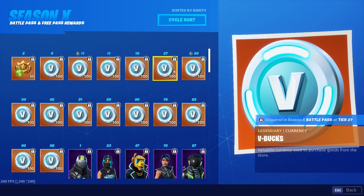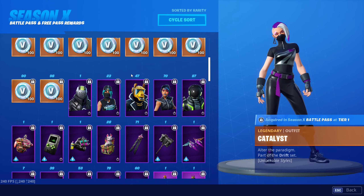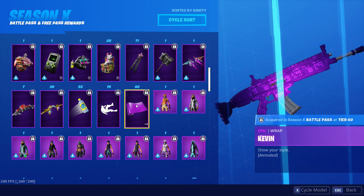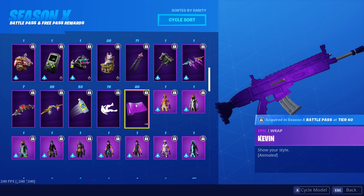You can see basically you will get one, two, three, four, five, six, seven, eight, nine, ten, eleven, twelve, fourteen, fifteen — so you'll get 1,500 V-bucks by spending 950. So for sure, if you already have 950 V-bucks, you can make a lot more, like per usual. Here we can see another skin which is the Kevin's Cube skin.